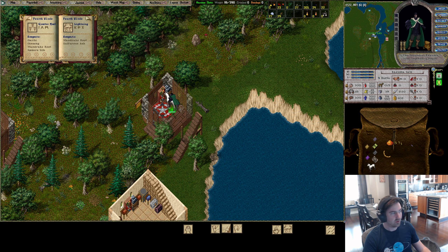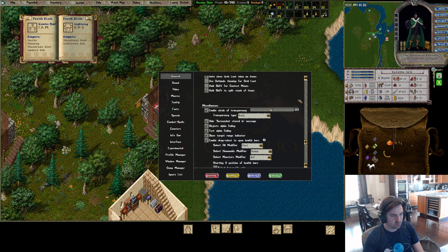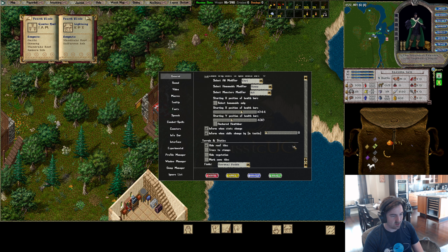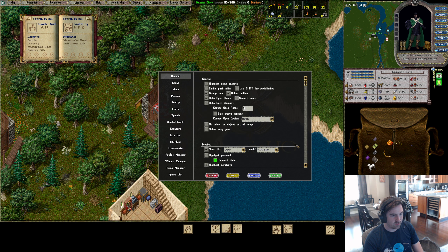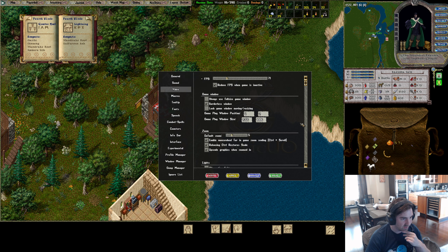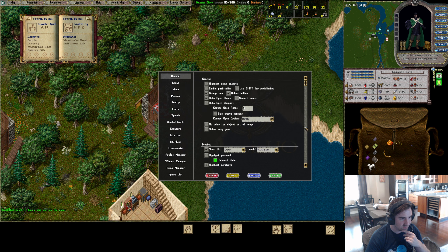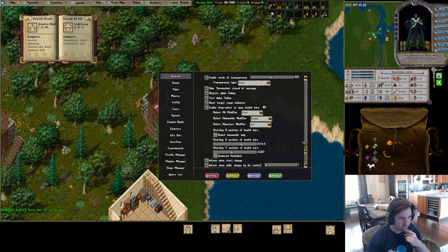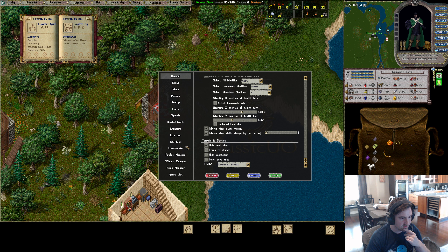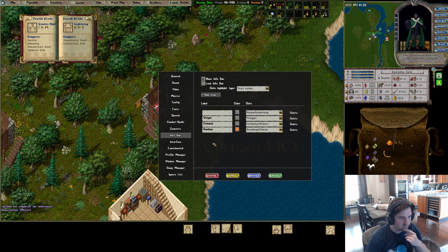Make sure you are healing yourself via Razor's built-in 'Greater Heal / Cure Self' functionality. That way you can set an item as Last Target, get hit, heal yourself, hit steal Last Target, and it will still succeed — your Last Target won't be replaced with yourself when you heal.